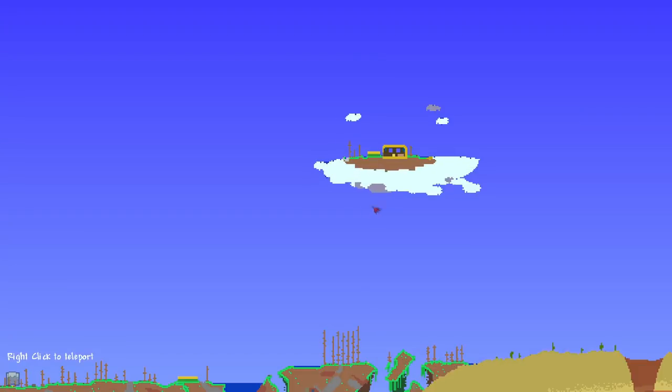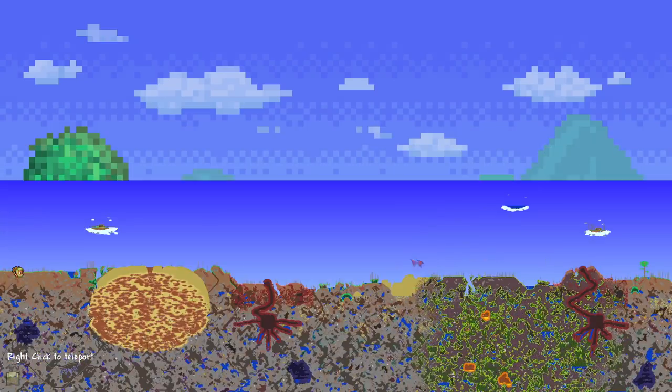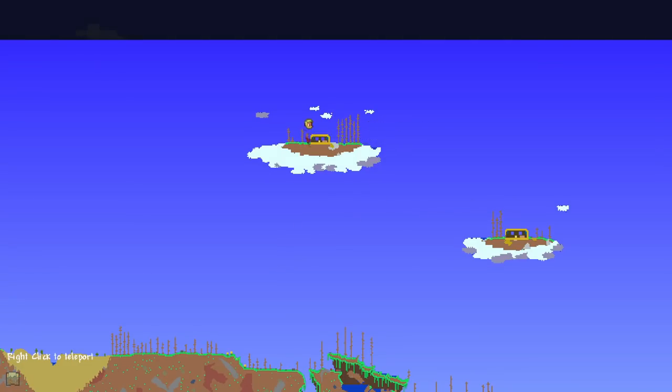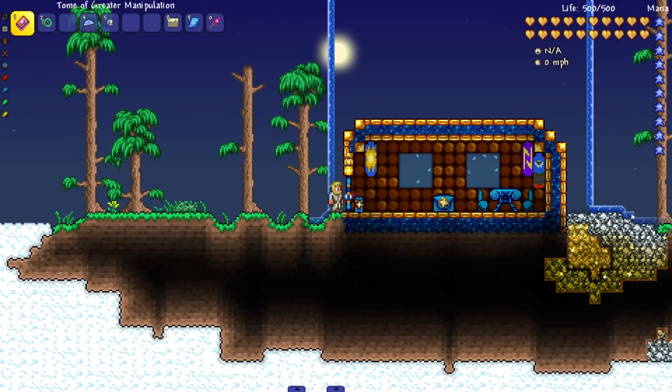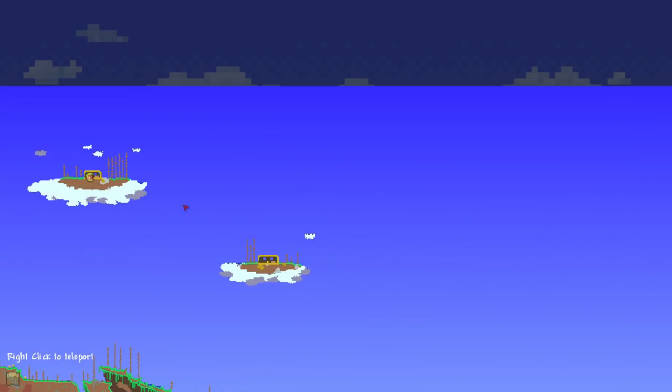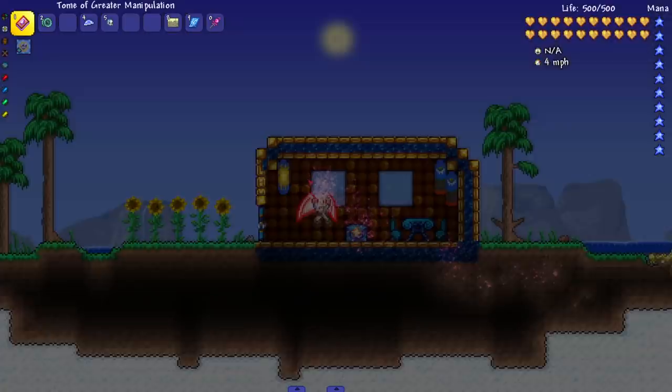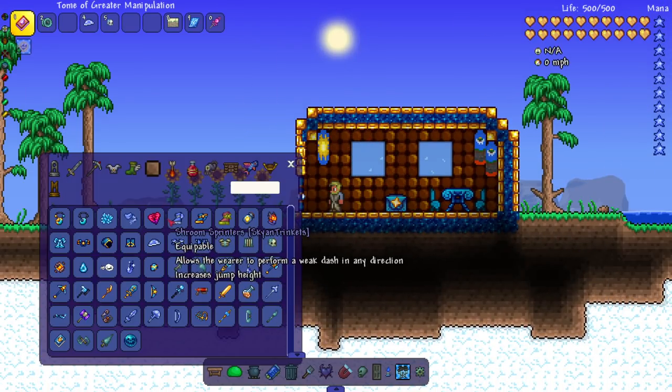In terms of terrain generation, I don't see too much in the skies — I thought it was going to add like new terrain or new skylands. There potentially might be new loot in here but I have no idea, at least not with our RNG. Anyway, let's check out the other stuff. Shroom Sprinters allows the player to perform a weak dash in any direction — pretty cool, I do love dashing.